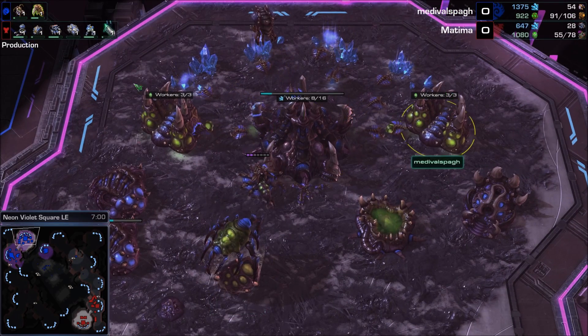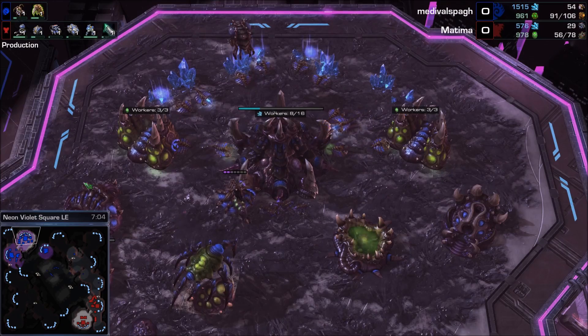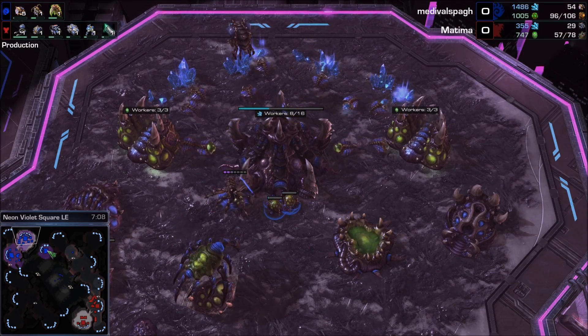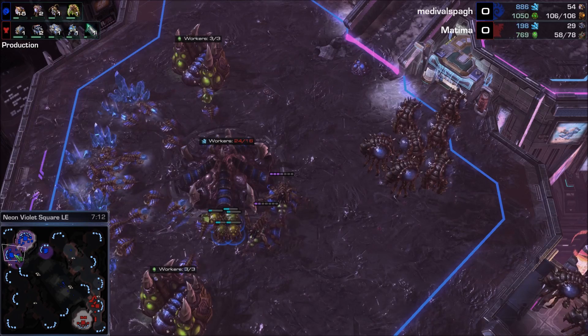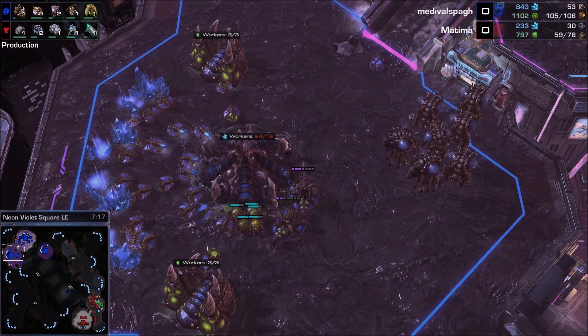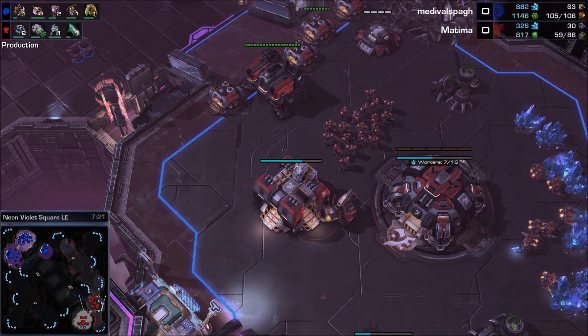Medieval has a lot of gas income - four fully saturated Extractors and is going Roach-Ling. If you're going Roach-Ling, you don't need this much gas. If you have this much gas, you can go Mutalisk. Build a Spire after your Lair is done. Or if you want to rush to Infestors, Ultralisks, Broodlords, and things like that, you can use this gas. But for now it's just starting to stack up.